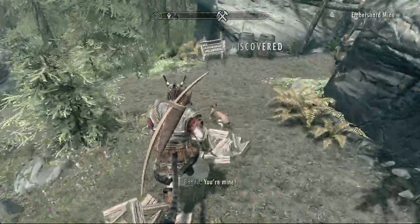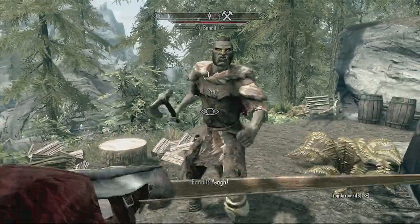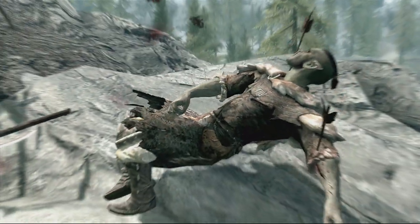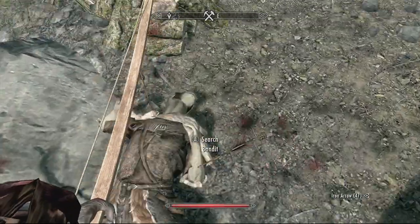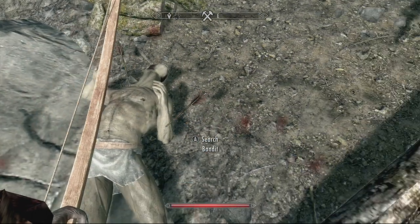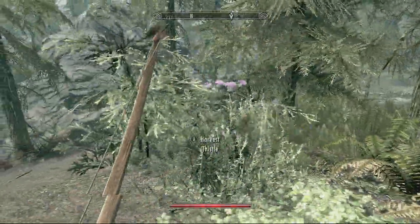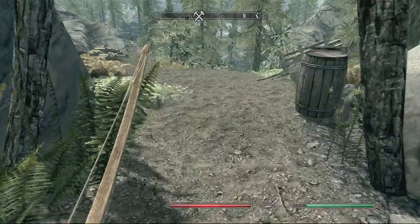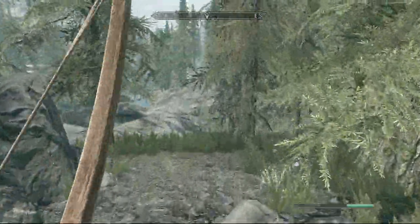We've just discovered Ember Shard Mine. There's an enemy — it's a bandit. He can definitely see me. I'll shoot him in the head with an arrow. He's got my arrow sticking out of his belly. We're going to rob his fur armour and leave his iron axe. I can't get my arrow back either. There's a mine here — I could go ahead and see what's inside before heading to Riverwood, but instead I'm going to carry on to Riverwood and head back to this mine later.